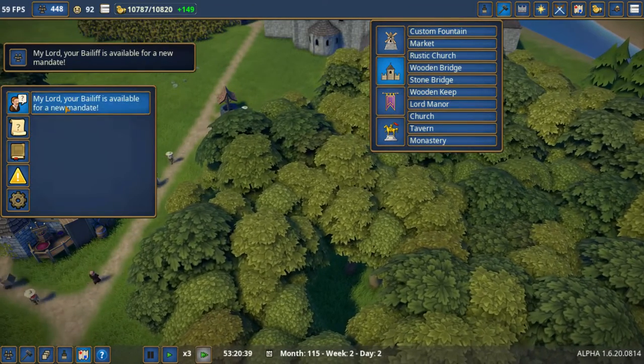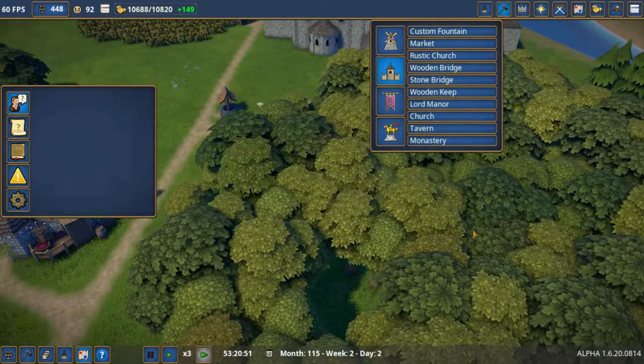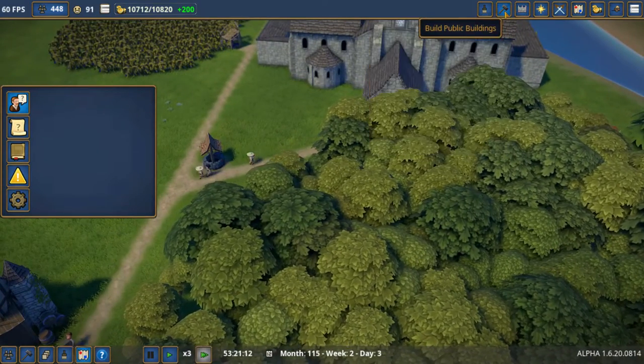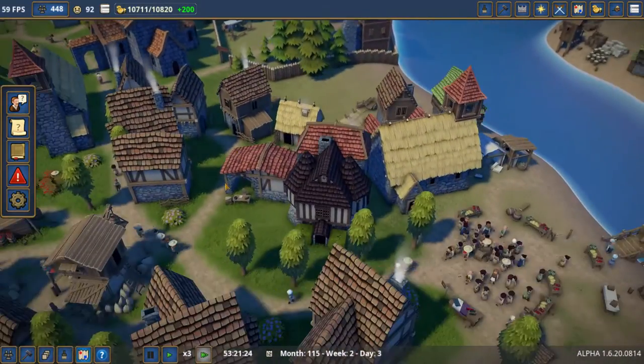Okay, I've got this figured out. The knight statue came from that blueprint, and in order to build a statue I've got to go to one of the statue builders.